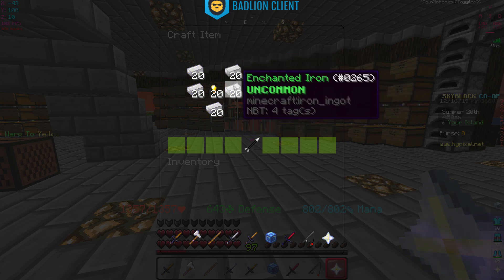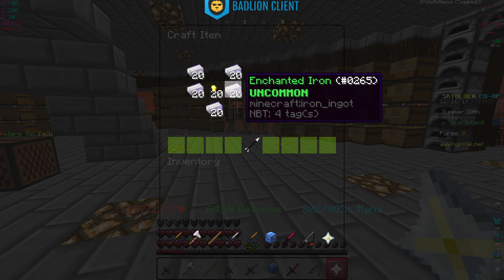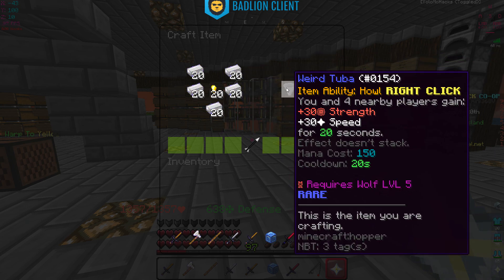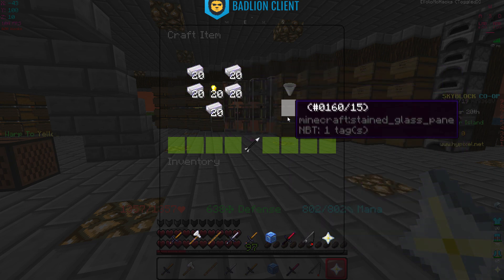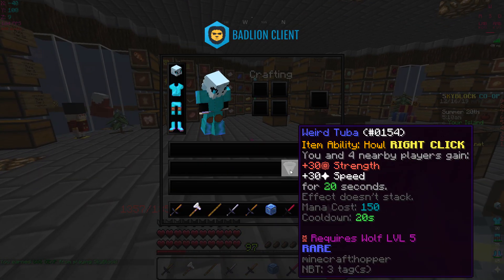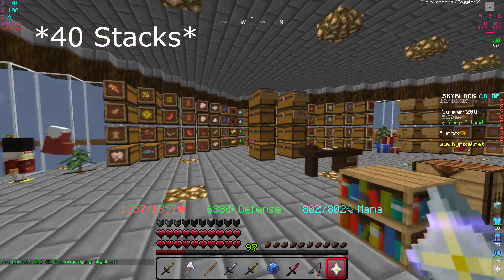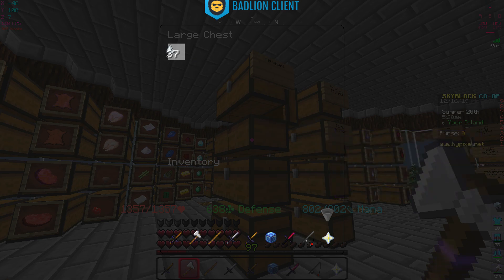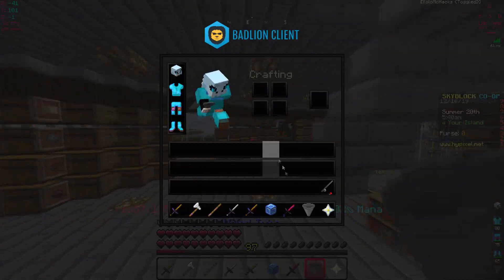To craft the Weird Tuba, you need 100 enchanted iron (a stack and 36), 20 gold ingots, 10 enchanted gold, and 40 wolf teeth.